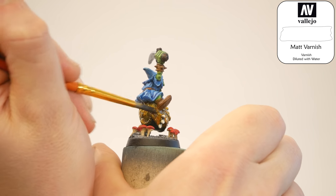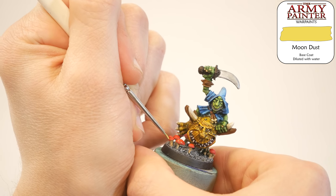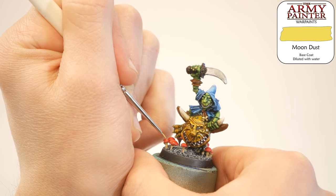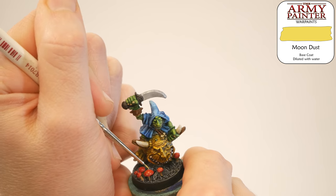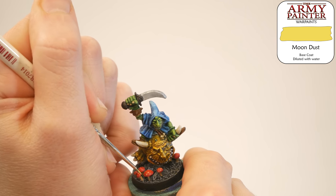Got that matte varnish on, then moved right back to the mushrooms. Got my detail brush out and decided to give them a lot of pale yellow dots for a little bit of fun detail. I'm very happy with the overall vibe of this model right now — super happy, super bright, he makes me feel good. He's smiling, his squig's smiling, I'm smiling.